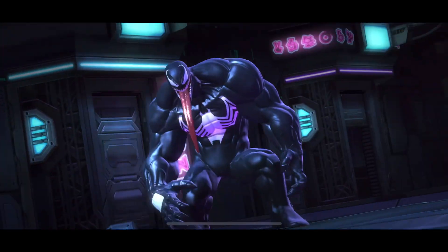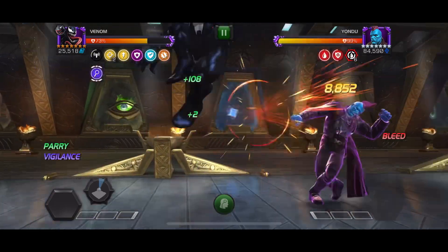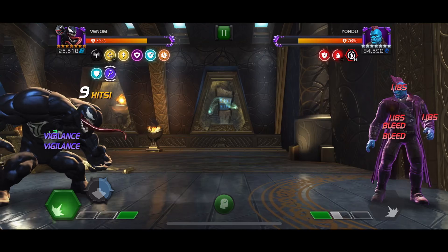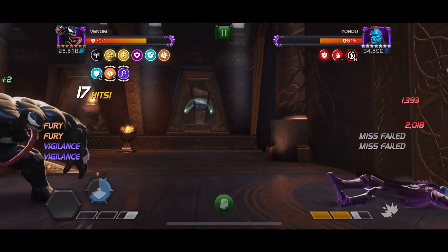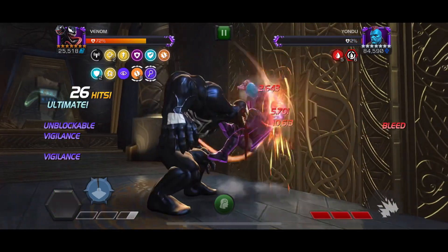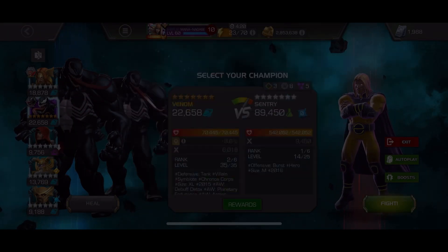Now we have Yondu here with the same nodes — pretty straightforward fight. Yondu is a tough attacker, maybe a hidden gem series contender. But this fight goes very well; he is just getting melted. The bleeds are just insane — Venom is more of a bleeder than a regular hit character, which is a bit unexpected but makes him super powerful. We drop the SP1 and he's down in about 32 seconds.